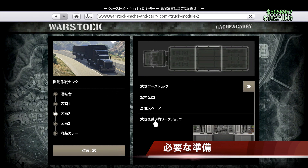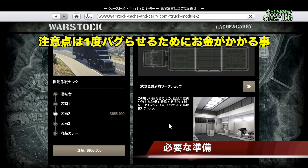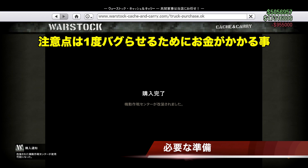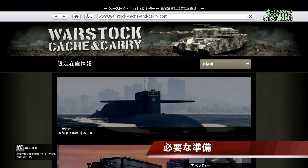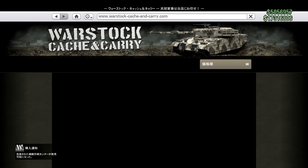今回厄介なのがお金がかかるという点です。必ず2台ぐらい複製しないと元が取れないと思ってください。区画に武器・乗り物ワークショップを設置するのに100万ドルほどかかります。注意点として、一度バグらせるためにお金がかかるので、余裕がないとやりづらいです。300万ドルほど余裕があることを推奨します。